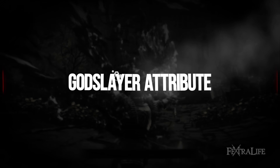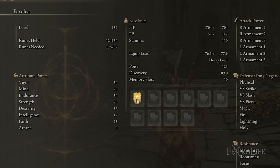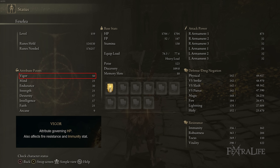When it comes to attributes for this build: 50 vigor, 25 mind, 30 endurance, 25 strength, 57 dexterity, 17 intelligence, 25 faith, and 9 arcane. Intelligence and arcane are not needed — I started as an Astrologer so that's not optimized. Ideally your intelligence would be as low as possible with more points into faith, strength, or dexterity. 50 vigor is perfectly fine at the start of New Game Plus given how much protection this build provides with heavy armor, the Dragon Crest Great Shield, and the Golden Vow buff.